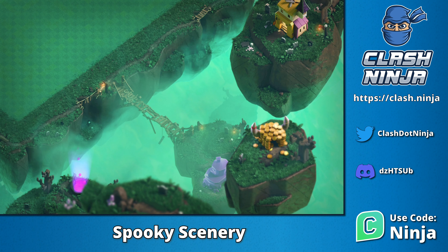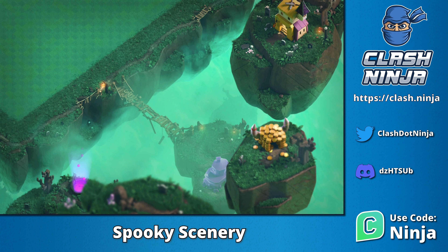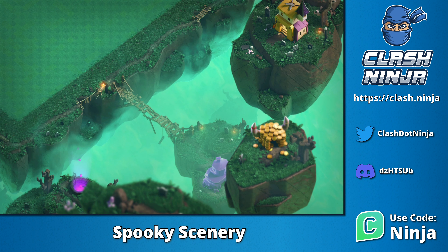To the southeast there's a larger rickety looking bridge. We can see another well of elixir and a hut made out of gold coins.